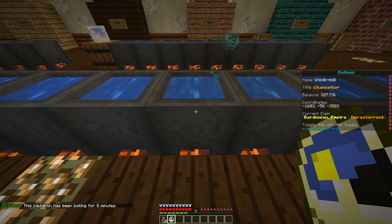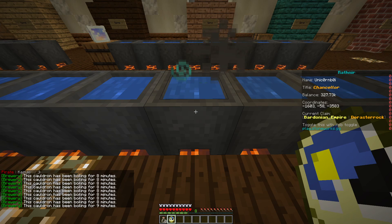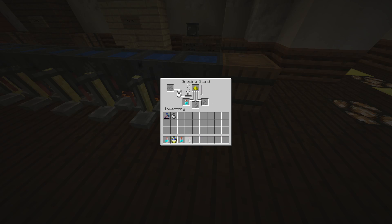Next you want your brewery's cauldron, which is made by placing a basic cauldron over a heat source. I prefer using magma blocks and then putting water inside of the cauldron. Finally, you'll need a distiller, which is a brewing stand with glowstone dust in the top slot.